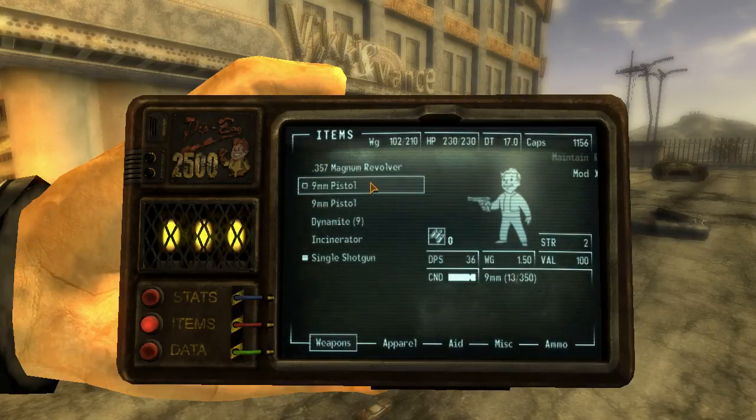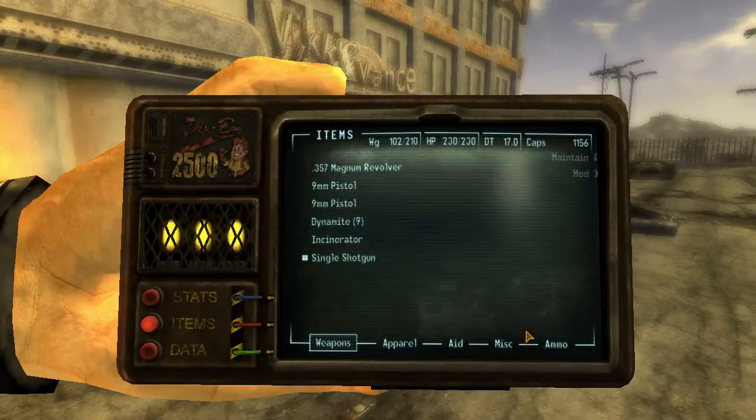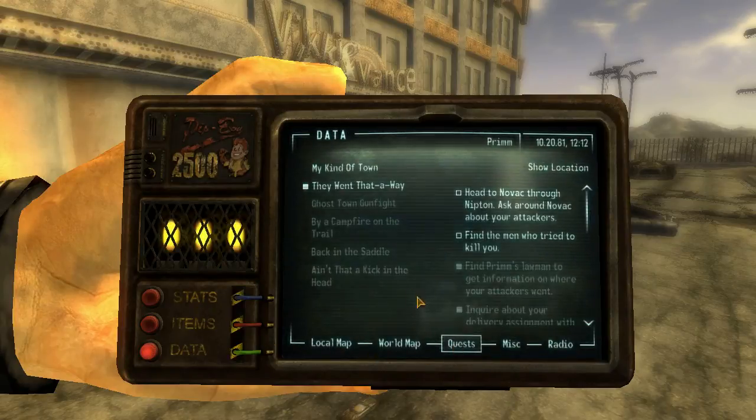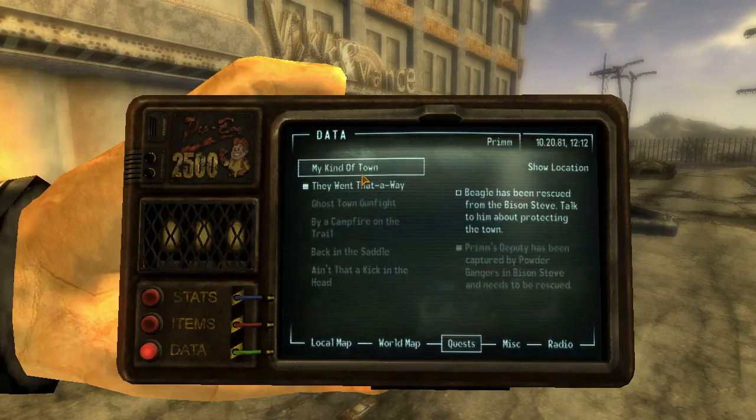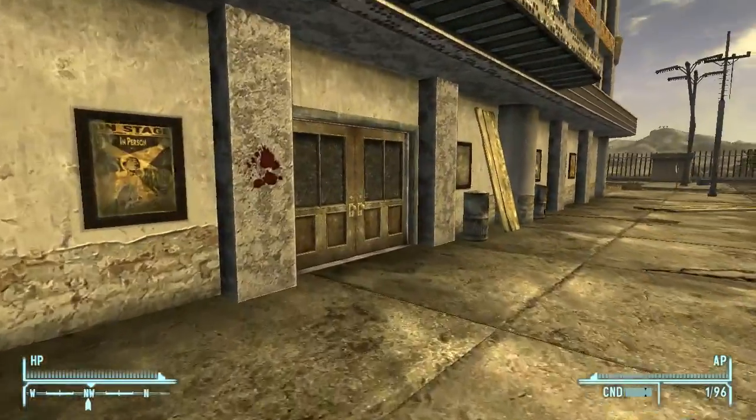Let me get into the Pip-Boy menu and find quests. Head to Novac through Nipton — okay, I already know that one. What about this one? Beagle has been rescued from the Bison Steve. Talk to him about protecting the town. Alright, we can do that. I think he went in here — I saw him walk in here, so we can go talk to him.